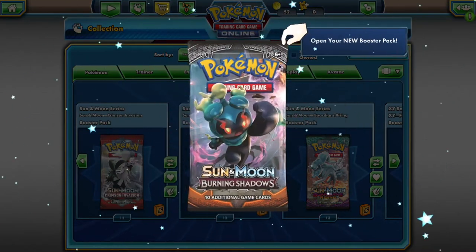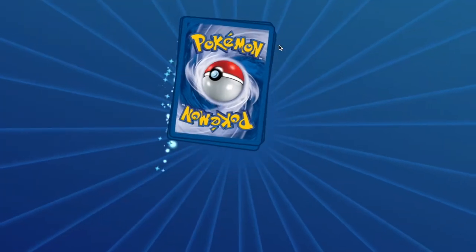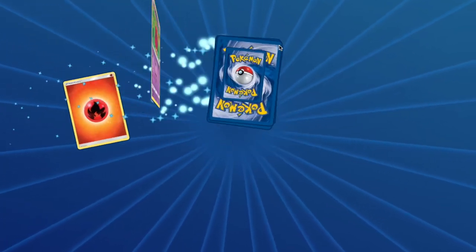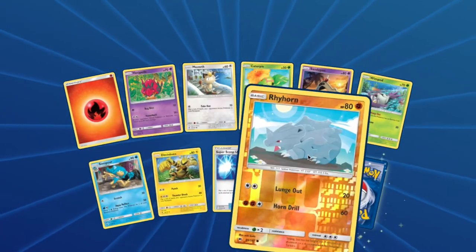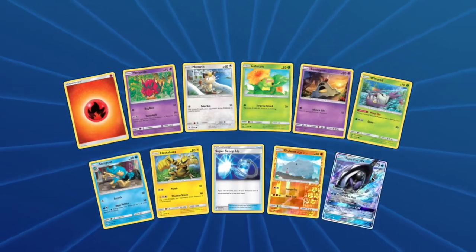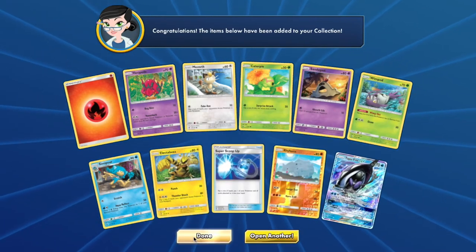For your Burning Shadows pack you will have access to: Venipede, Meowth, Caterpie, Sandygast, Wimpod, Simipour, Electabuzz, Rhyhorn, and Tapu Fini. That's our first Guardian.